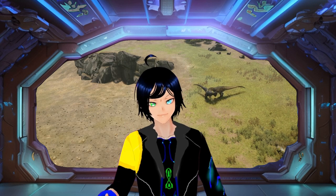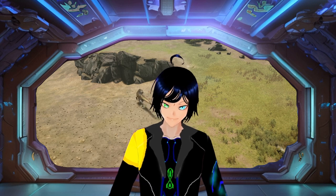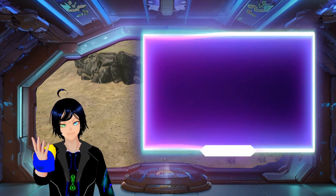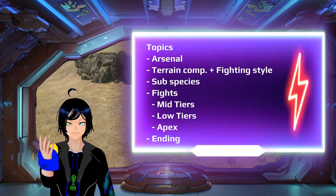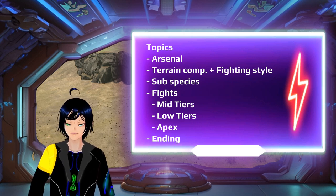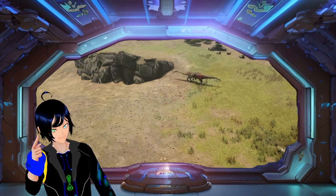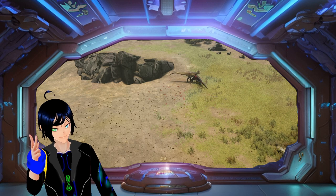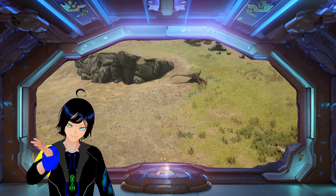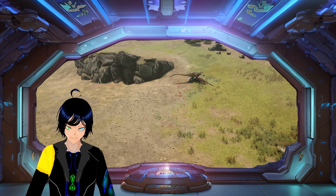The changes to the Allosaurus compared to the last time I covered him aren't that big, so this video will be a bit different. The topics are as following: we're going to go over the arsenal for the Allosaurus, its terrain compatibility and fighting style, then analyze the different fights you can find yourself in. By the way, I got a message regarding choosing and loading a creature for future comeback guide videos, so if you have a specific creature you want me to cover, you'll probably want to hear that.